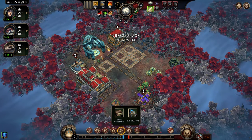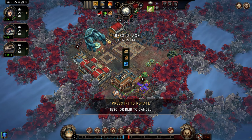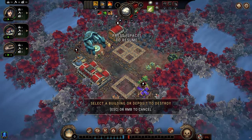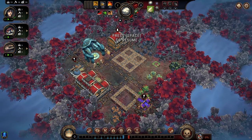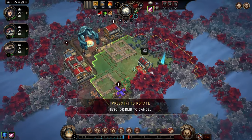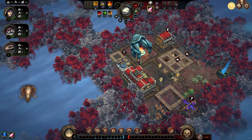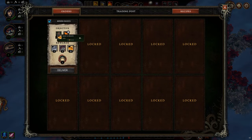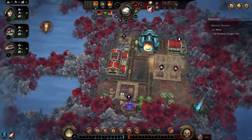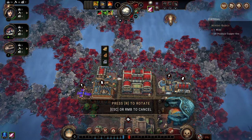We'll go ahead and grab the kiln, the workshop, and the mine. The workshop's interesting because it takes tier two materials to build, but it's way more efficient than the crude workshop, so I can actually destroy the crude workshop. I'm also going to need a couple of woodcutter camps as usual. We want to mine up 20 copper ore — we've got copper right here, so we can drop a mine on that.